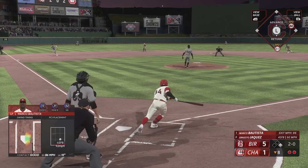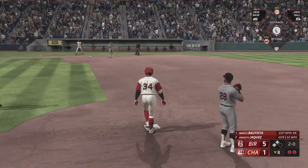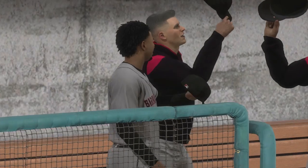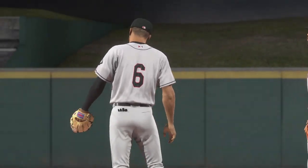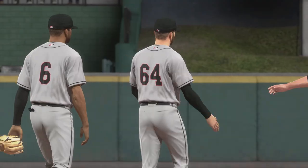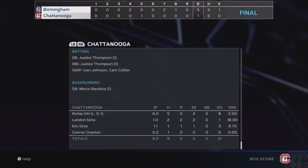Bottom of the eighth, Bautista sends one to left-center and it gets down in the gap. It's going to be ruled a single, but he was in there for a double. He finishes the day with two hits as we drop the first game to Birmingham. That definitely should have been ruled a double — he was clearly into second before the runner was thrown out at home. Marco Bautista with a two-hit performance, looked pretty good in the field, showing off the characteristics we knew he had: speed and great contact.